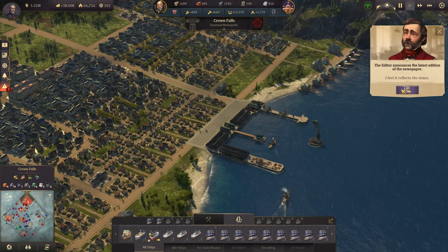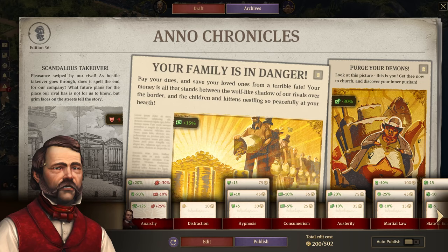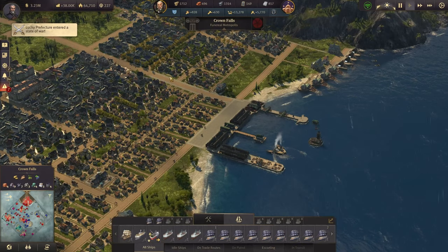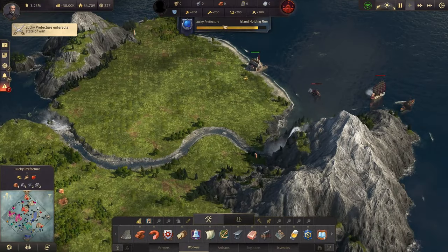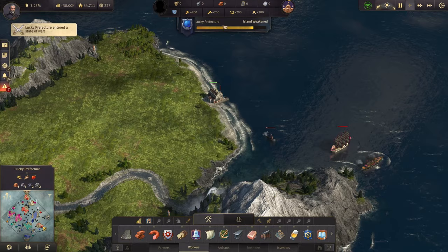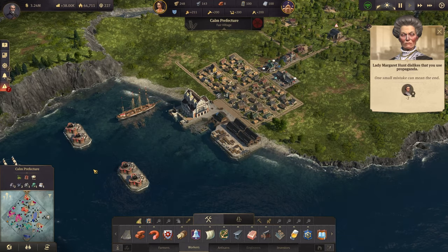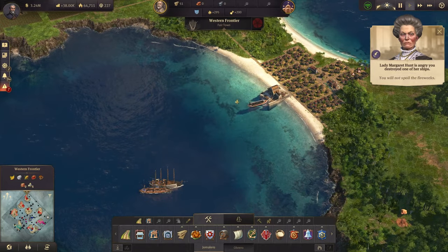What we're doing right now is following the main storyline of Cape Trelawney, which is culminating in a nice battle scene about La Corona. The newspaper guy — I have all the influence in the world now and don't need to care about it anymore, so we just go with the maximum influence spending. We still have 227 left over. Someone else also wants this island — that must be Miss Hunt. But as I said, I don't care about these islands; some I've taken to destroy or weaken the enemy, but I don't need to keep them all.